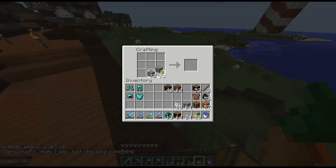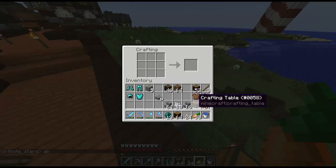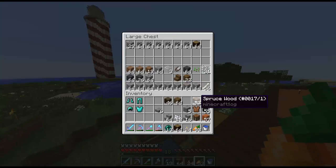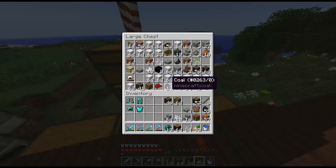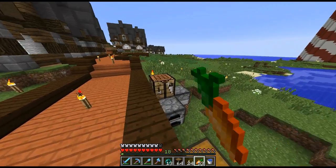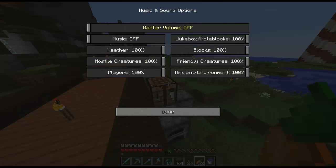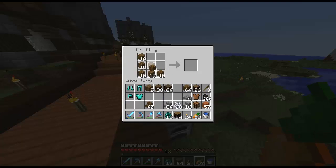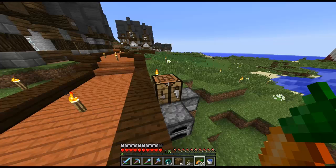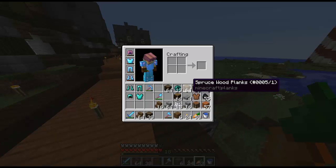First thing we're going to want to do is just do some of this action — convert this. Get a ton of stairs. I need... six is definitely enough, I only need four. Hopefully that's enough, not sure though, might need more, but for now we'll just take this. We'll also need a bit of spruce, some logs. Let's make some more stairs — I just gotta love them stairs. Let me clear up a bit of space in my inventory and get some of these on my bar. Let's do this!